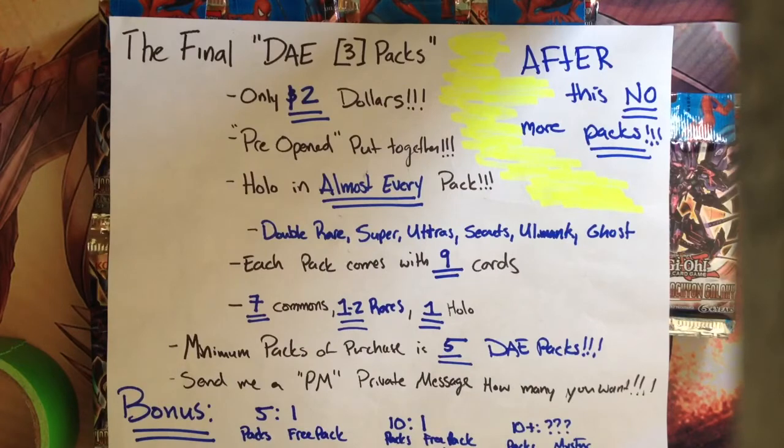Each pack comes with 9 cards, as it's stated: 7 commons, 1 to 2 rares — as I said, double rare — and 1 hollow.